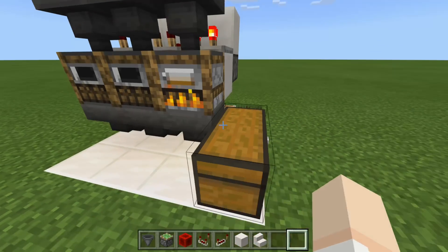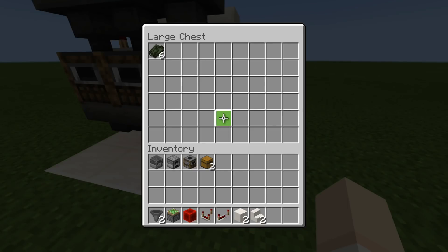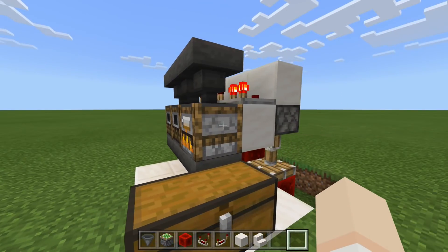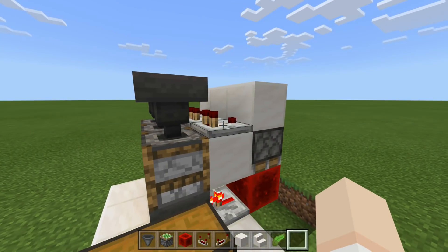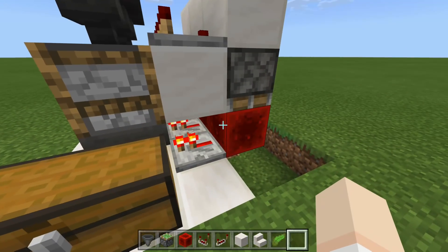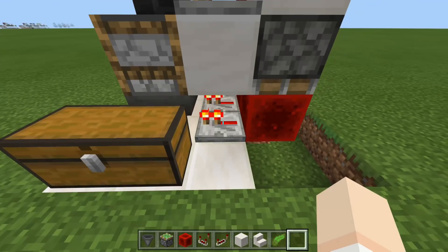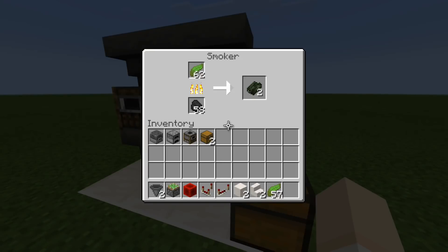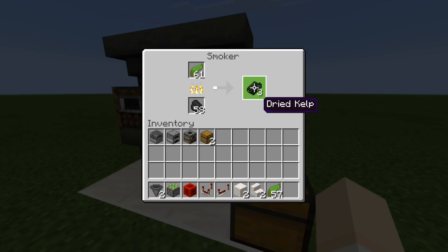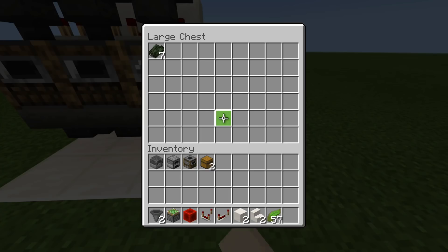That's going to flow through and down into our collection system below. Now let's say we run out of kelp up top — this is going to turn off, the piston is going to retract, and the redstone block is going to activate this repeater once again, powering this hopper and locking it up. That means items will be stored up top once again. As soon as this stack is done, we can pull it out, get the XP for this stack, and also get all the XP for everything that has already passed through.